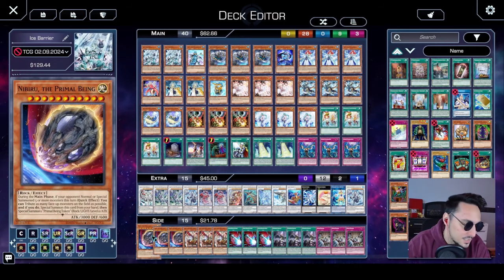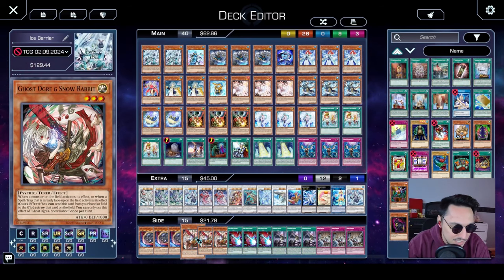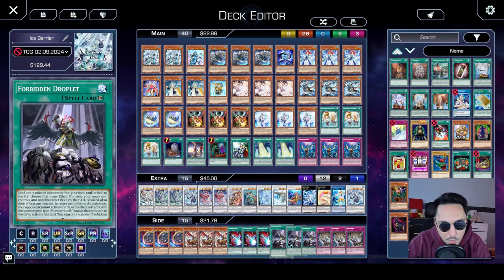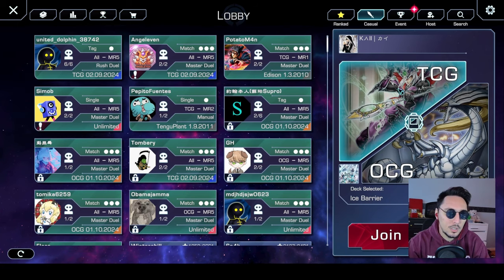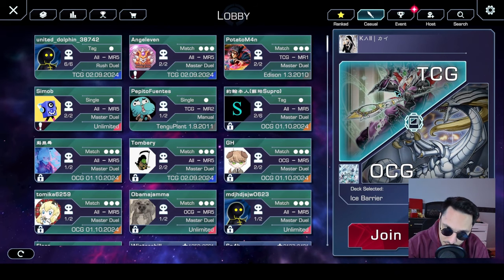As for the side cards we have stuff like Nibiru, Ghost Ogun, Snow Rabbit, Dark Ruler No More, Forbidden, and also Evenly Matched. Now without further ado, you know what time it is. Let's get this show on the road.